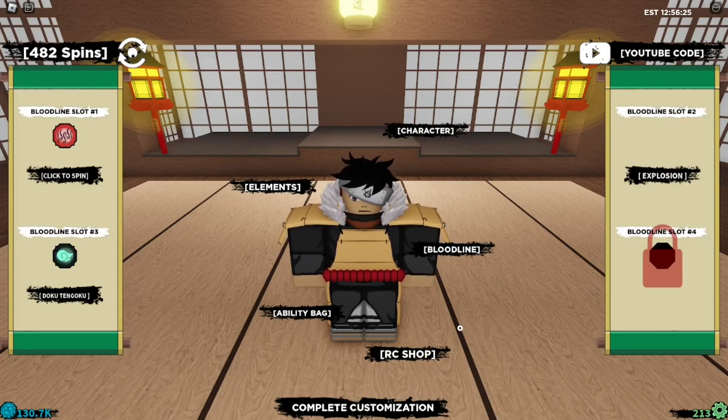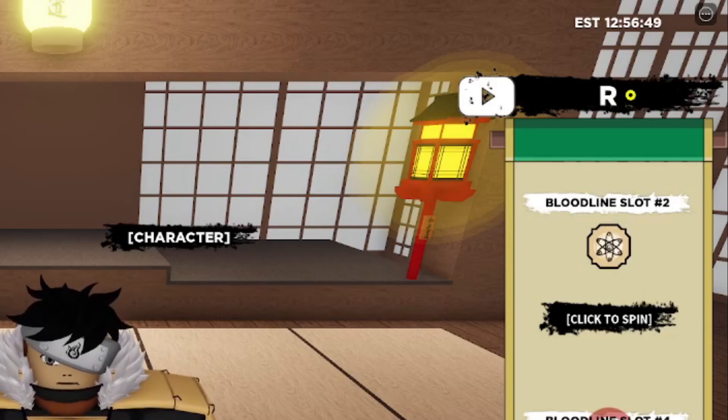Now I'm starting with the working codes. I have a lot of codes for you guys so we're going to get straight to business. Make sure you type all the codes exactly the same way I show you. To type codes, go to the top right corner where it says 'Subscribe to World Games' — that's where you enter the code.